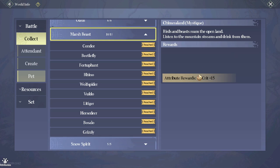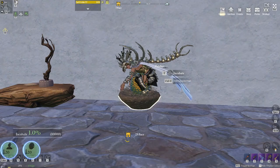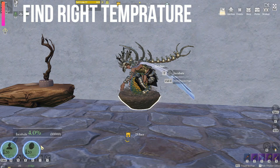World info is your best friend. World info has a completionist page where you can go through different tasks to complete a page, and once you've completed the page you're going to get a major attribute boost to your stats.